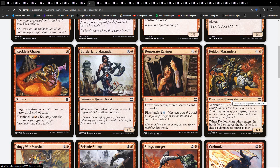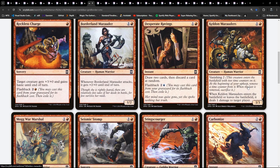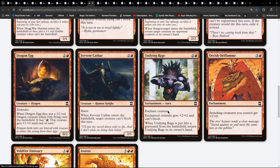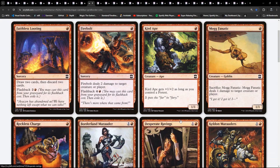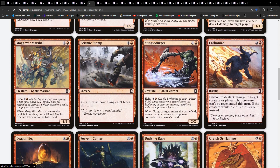There's probably quite an interesting blue-black-green graveyard deck in here I suspect. Keldren Marauders got the Vanishing. Mogg War Marshal. We're seeing at common quite a few classic goblin things. So a fast mono-red deck is probably possible here, not just specifically goblins, although we've got Echo here, which could slow us down. That's the only thing - unless we're quite happy for stuff to get blown up.